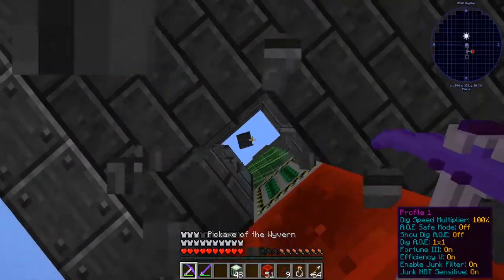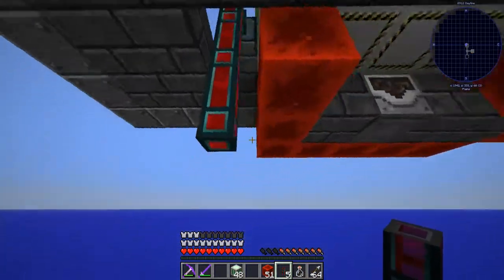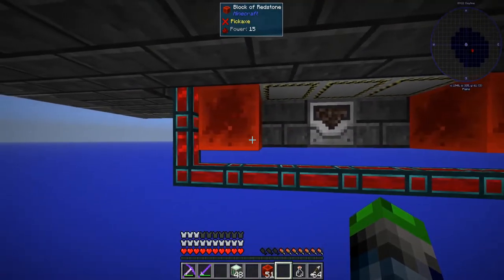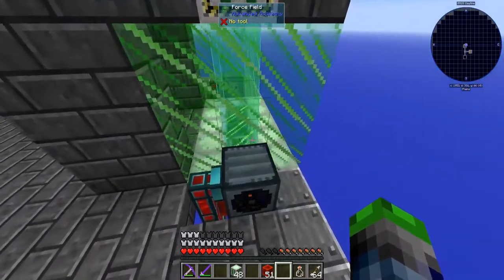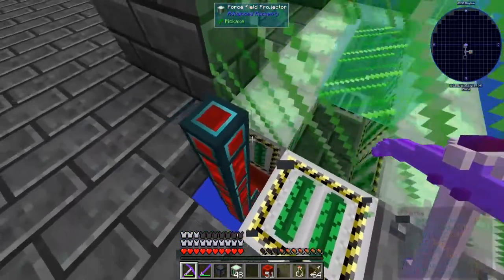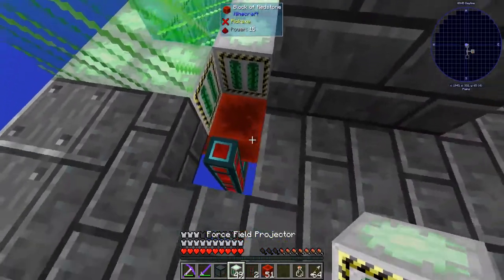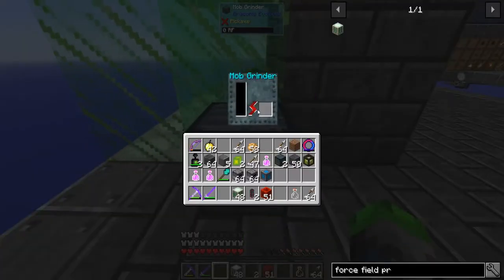And then right here as well — that's it, yep. Okay, run the power cable down and then we'll run it across. Oh you've got to be kidding — I'm short by one! Ah man. What if we move them over by one block — we'll be able to do it. There goes that. This isn't getting any power though.